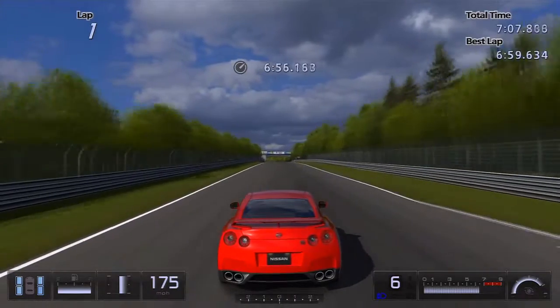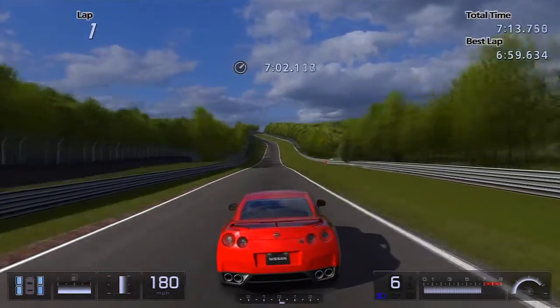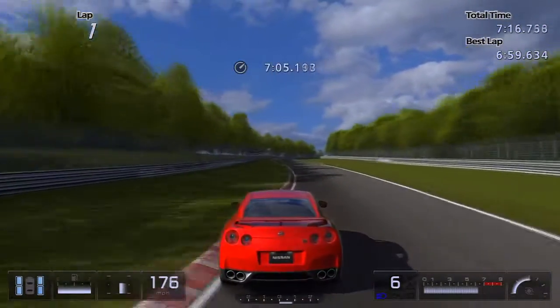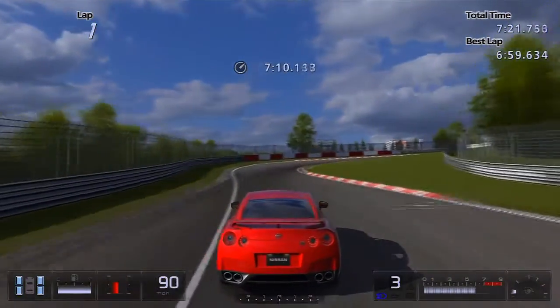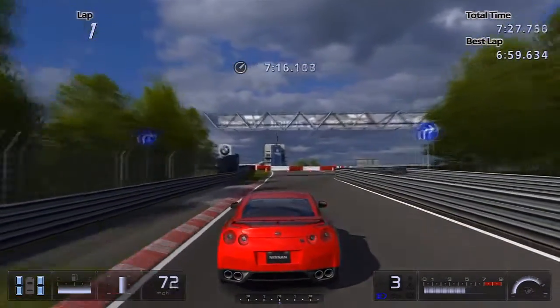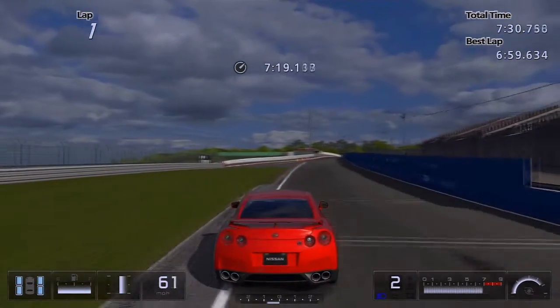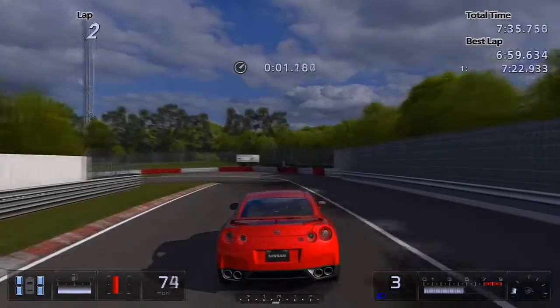For anyone interested, I don't use the driving lines — the red and blue dotted lines on the track. I actually find I'm faster without them, so I have those turned off. I also use a wheel, but I can tell you this is easily possible without one, so you shouldn't have to worry about that. My final time is 7:22.9, so I'm more than five seconds within the target. Like I said, it shouldn't be too tricky if you can get the lines straight. Hope this video helped — catch you guys soon, peace.